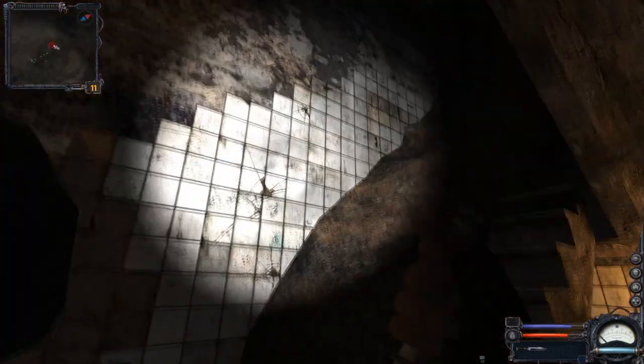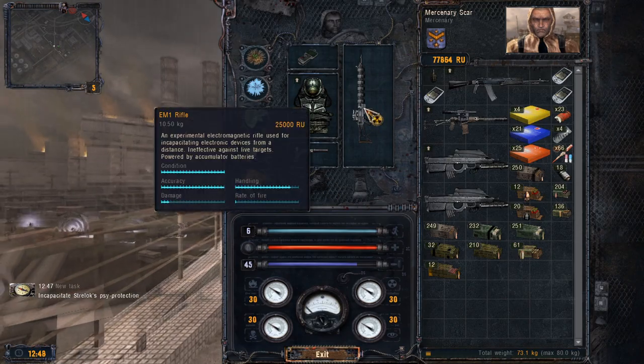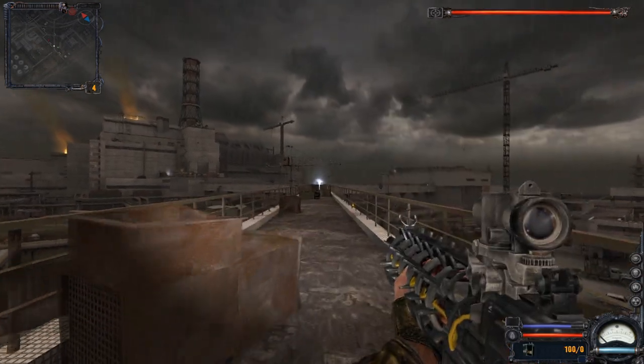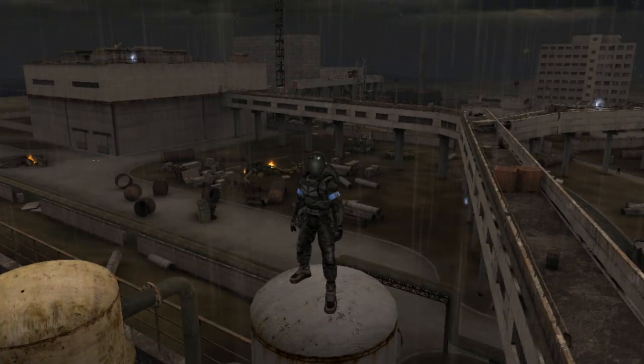We are now going to the CNPP itself. At the CNPP there are actually no crates to pick up. The only notable item is the EM-1 rifle, a prototype for the Gauss rifle which you use to disable Strelok's Psy mission — it does not appear to deal damage to other enemies. You also receive an FT rifle, though it is not upgraded. That is how the looting ends; there is nothing to loot from the CNPP. It is a pretty disappointing ending for the looting part, but we finished the looting of Clear Sky.